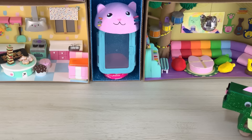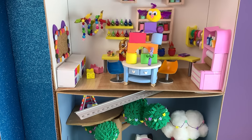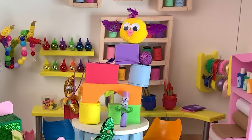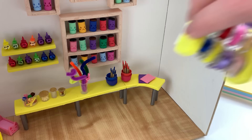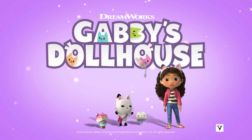Using the disguise Baby Box helped them build, Gabby, Pandy, and Cat Rat were able to get the key and set the king free. Now I have a disguise of my own. Baby Box has all kinds of crafty ideas she shared with Gabby and the Gabby Cats. We handmade some big adventures today. Come back soon to see me build more things in Gabby's dollhouse.